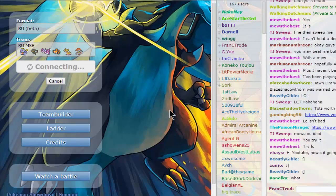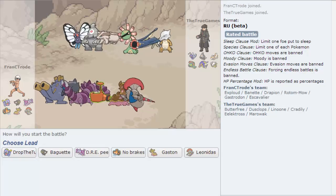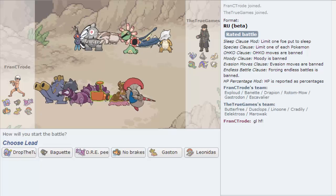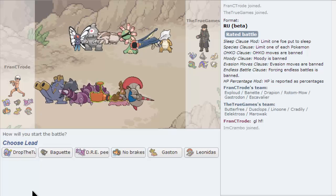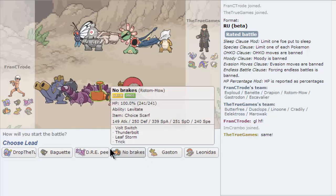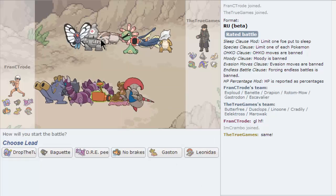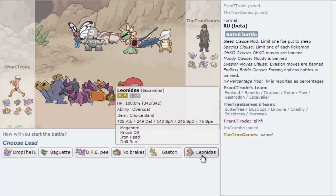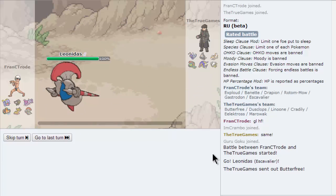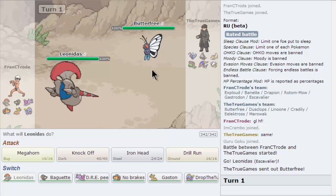Okay, this opponent has an interesting team. Here we go — third time's charm. He has a Linoon, which is dangerous. I'm gonna lead with Escavalier just in case he leads with... We have Overcoat, we can take the Sleep Powder if he goes for it.